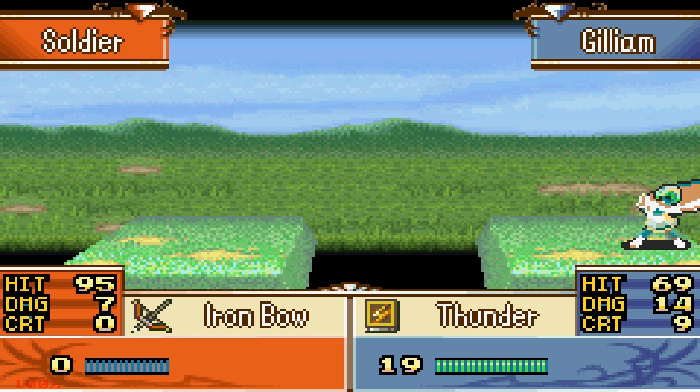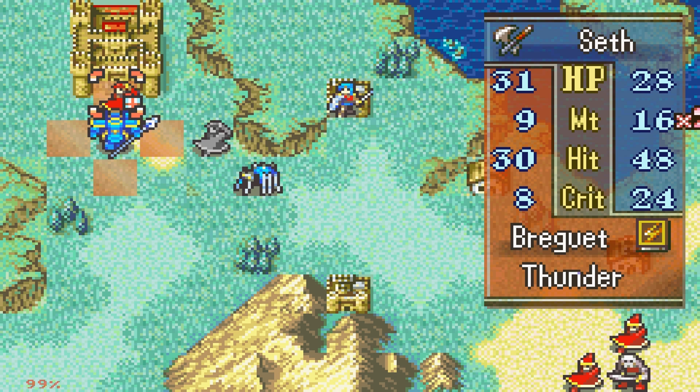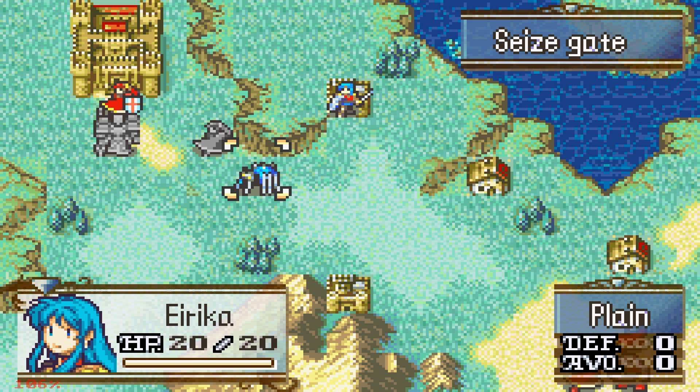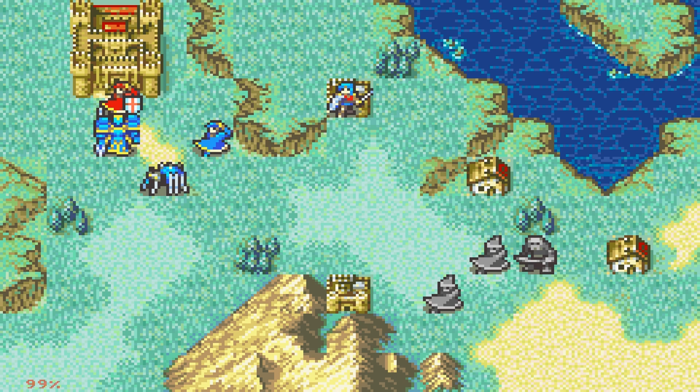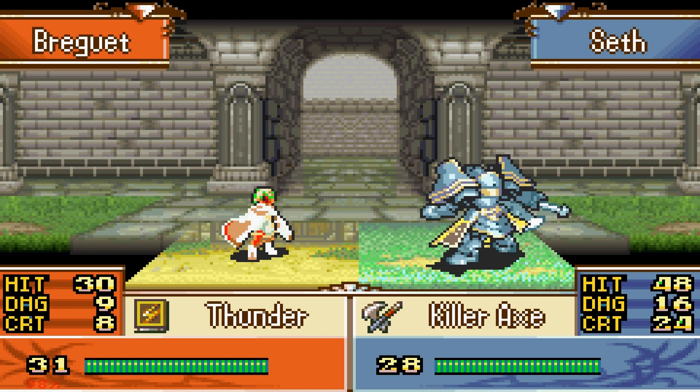Bregwood has a Thunder tome — let's see how this goes. This is actually fine. If he crits that's fine — I think I'm just gonna let him go for Seth and stay back. I don't think I'm gonna engage those guys. I'll try to kill Bregwood and then seize the throne because I want to show off the next chapter. Seth actually survives with one HP even if he gets critted, so this is fine, but I can already sense this is gonna be a tricky battle.